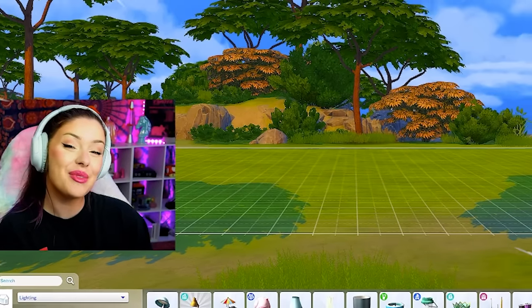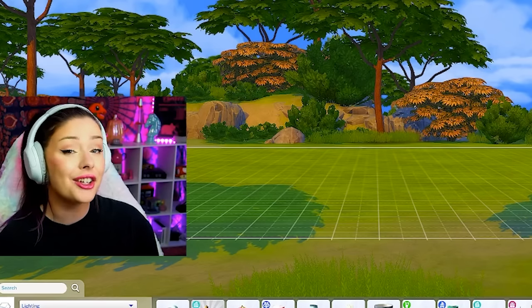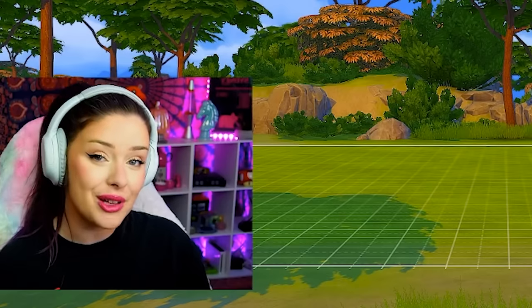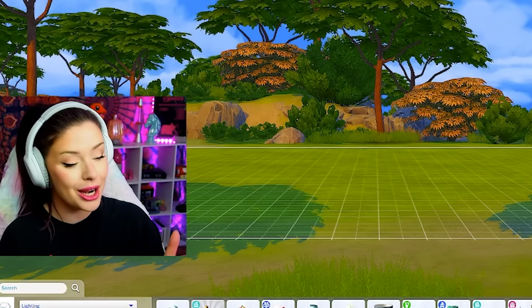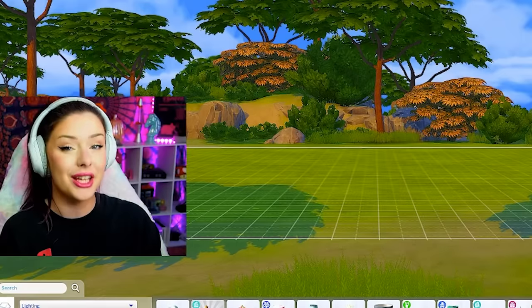Hi friends, welcome back to another build challenge in The Sims 4. Today we're going to be building a house where every room represents a different year of The Sims 4. Every year, starting at like 2015, The Sims 4 puts out different packs — game packs, expansion packs, stuff packs — and I thought it would be a fun idea to break it down, go room by room, and only use the packs that were released within the specific year for that room.